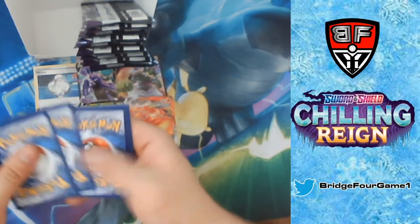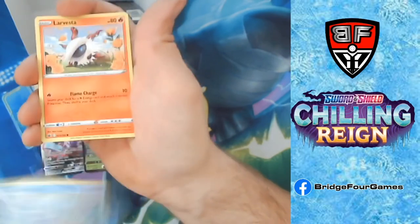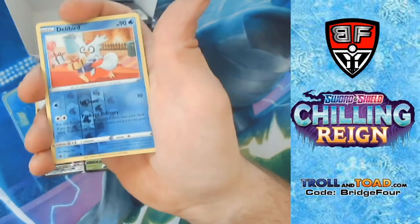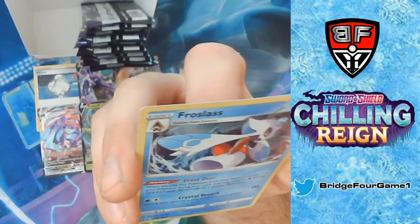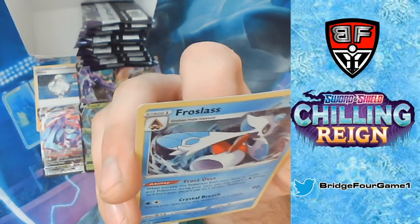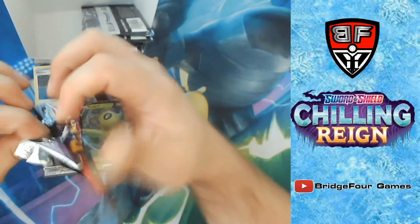Psychic Energy, Steenee, Rugged Helmet, Crushing Gloves, Galarian Farfetch'd, Castform, Larvesta, Sobble, Ladyba, Delibird, Reverse Holo, and a Holo Rare Froslass: 'When your opponent's Pokémon evolves during their turn, you may attach a Water Energy card from your discard pile to one of your Pokémon.' With Scoop Up Net it could do something — it could work out.